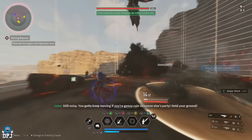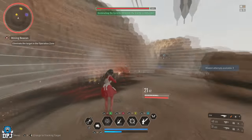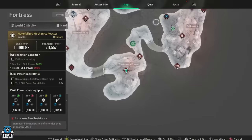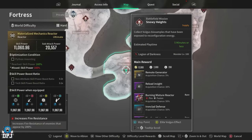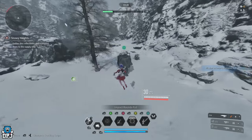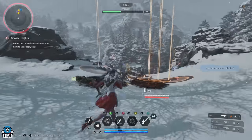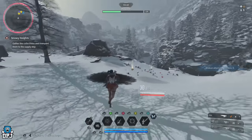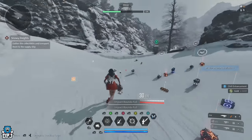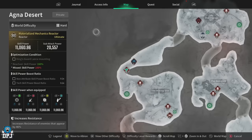For Ajax and Luna, you want the tech non-attribute reactor — the Materialized Mechanics reactor. This week there are general round, special round, and impact round reactors available. For general rounds, head to Fortress, the Aurora Forest area, and do the Snowy Heights mission. The area is limited, but this mission is actually quite decent — it involves collecting and depositing parts, is full of enemies, quick to complete, and is the best bet for a general round mounted reactor for Ajax or Luna.